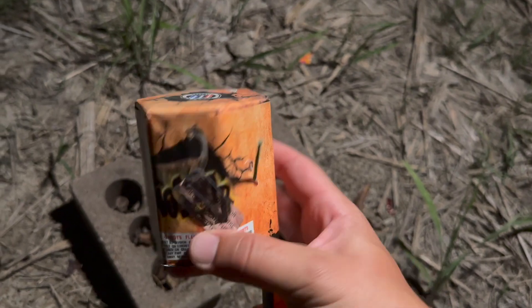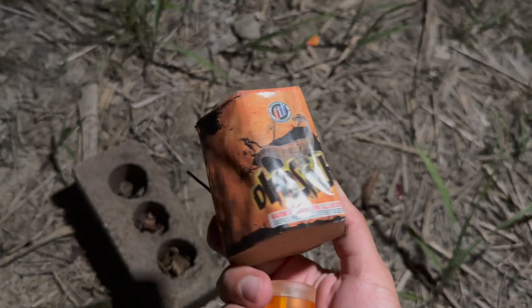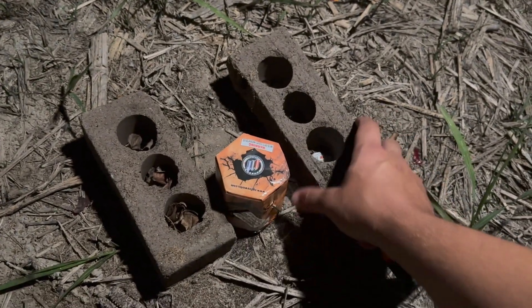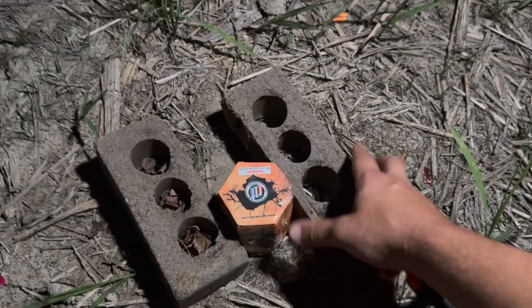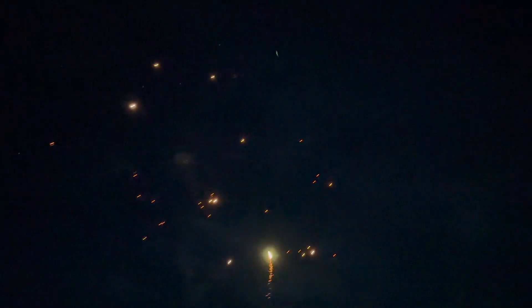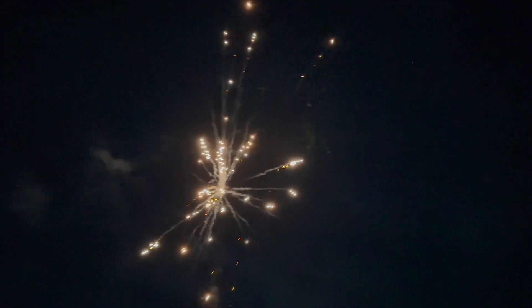The first cake on the list is the Dinosaur cake by Dominator. It is a seven shot cake and I can't remember the exact price but it was fairly cheap, otherwise I wouldn't have bought it. If I had to guess, I want to say it was probably two to three dollars. That's exactly what I'd expect from one of those littler cakes — just nice, solid, smaller breaks.